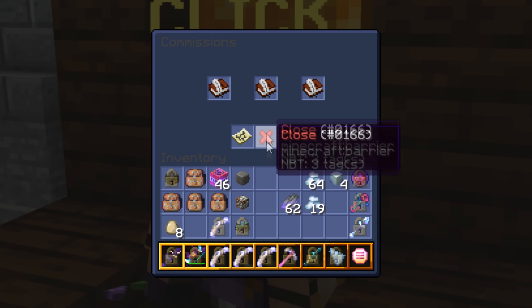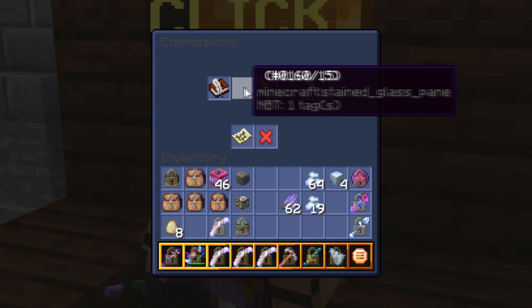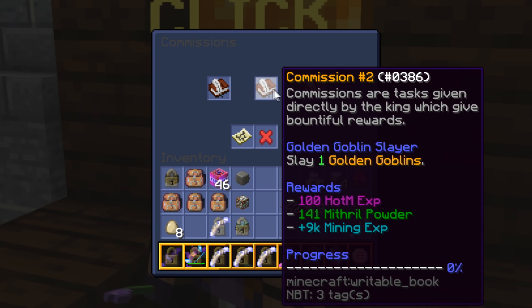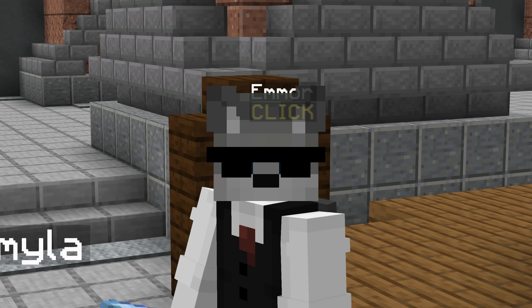Let's start off with commissions. Commissions are the main reason you're going to be mining. These are quests given out by the king and are things like mine 10 titanium in a specific area or partake in a goblin raid event.